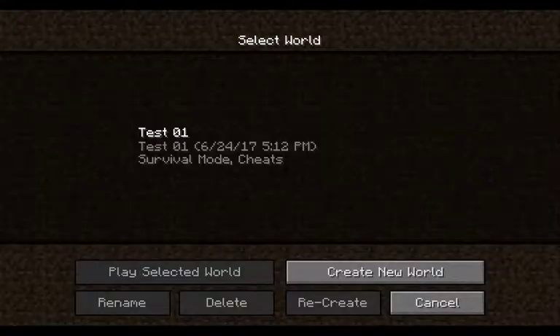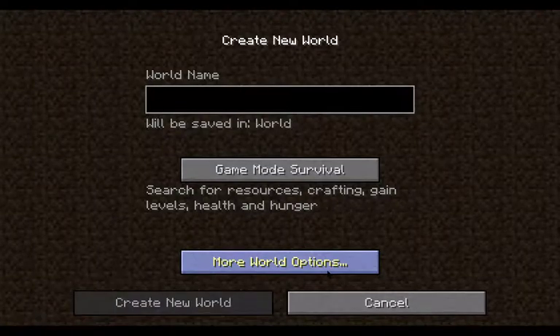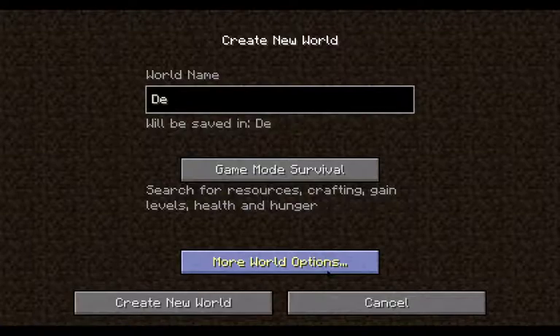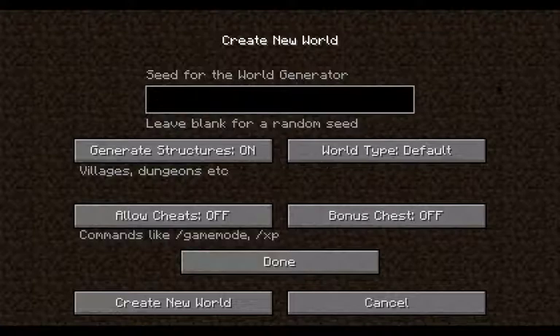Let's go ahead and get this set up. We're going to be playing single player, we're going to create a new world. Let's call this one the Deadites — any fans of Evil Dead will appreciate that. Go into More Options: Generate Structures is on, World Default, Cheats are off, Bonus chests are off. This one we will do a seed with. Let's go ahead and pick this seed, since it is Ancient Warfare — we'll call this one Excalibur. Let's see how this world turns out.